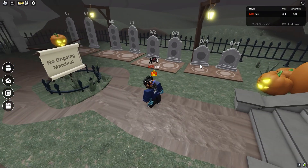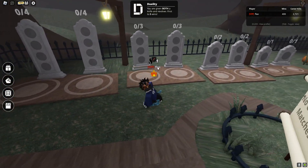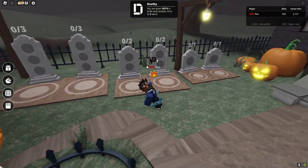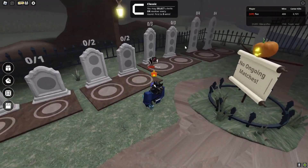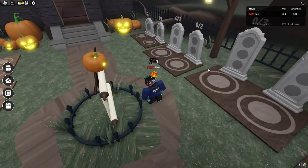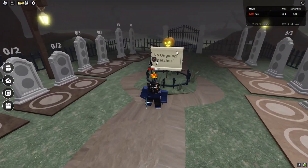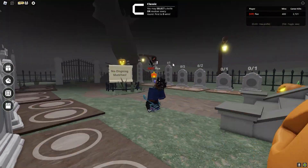So here we have tombstones for a 4v4, 3v3, 2v2, and 1v1, and then the same on the other side. There's also a little pumpkin man following me around — I didn't know I did that — and this is where you can spectate.